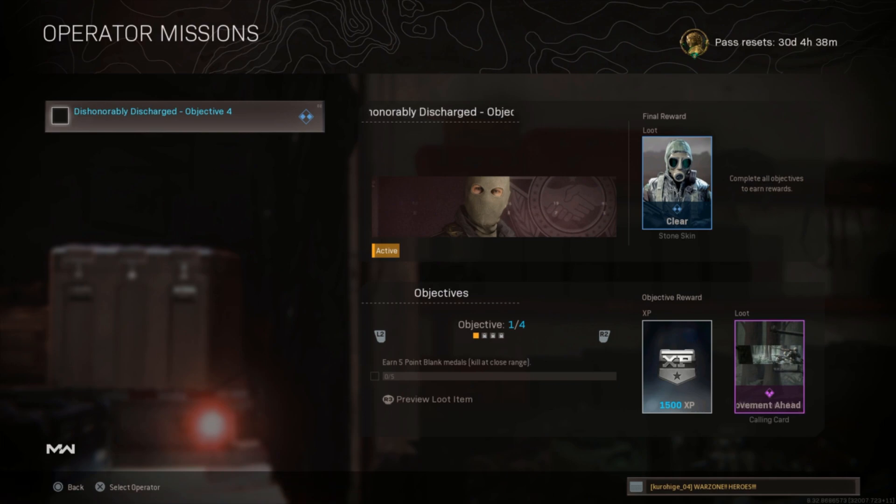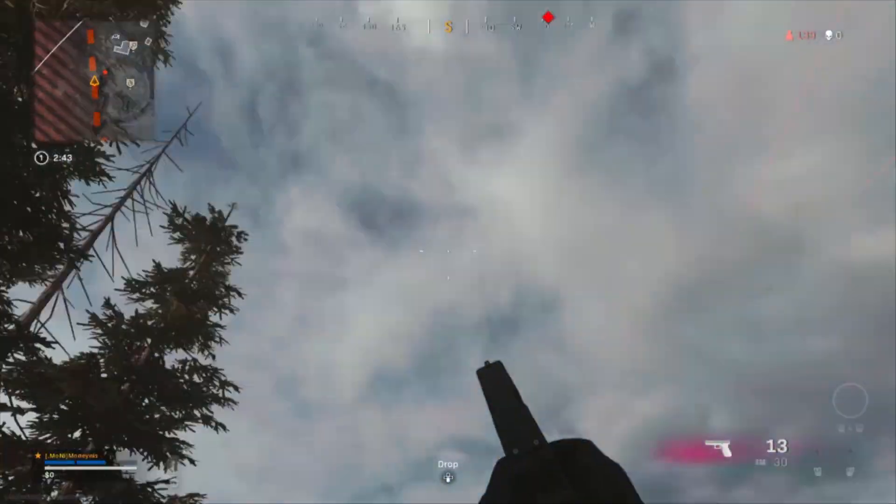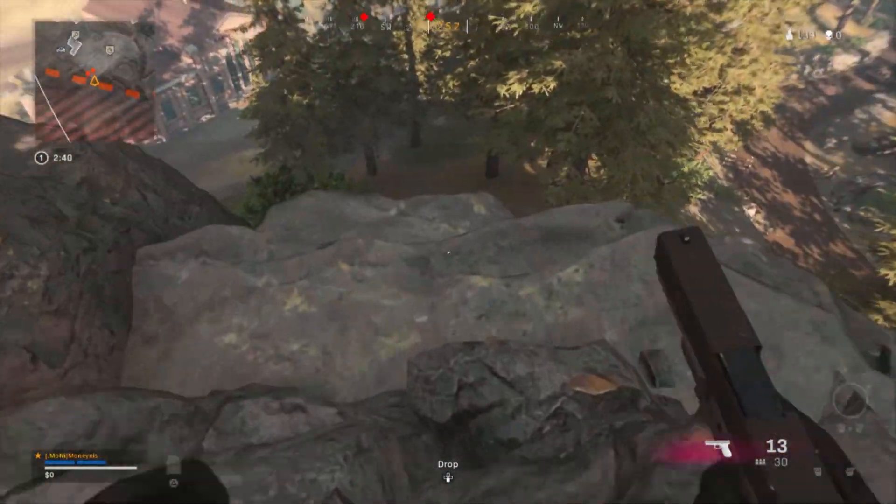Let's go ahead and start by completing the very first mission where we need to get five point blank melee kills at close range. Right now I'm not great at plunder, so we're going to have to do this another way — and that other way is to hunt down the AFK players. So let's do it.